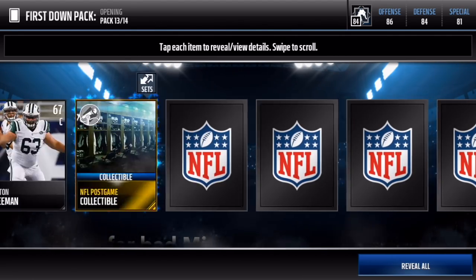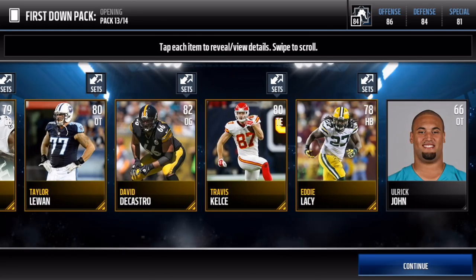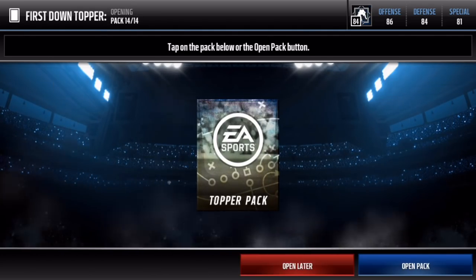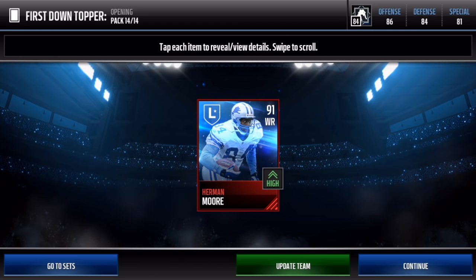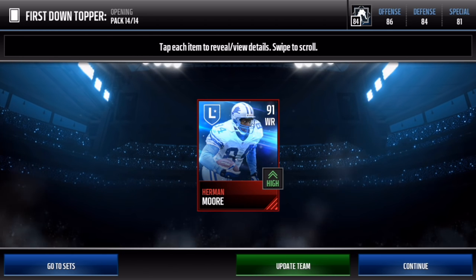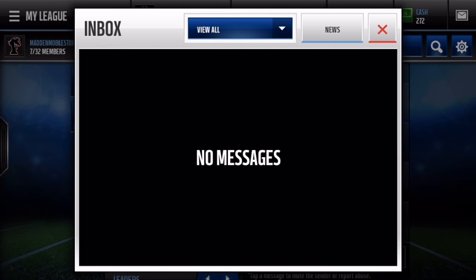Last pack of the opening until that Legend Topper. Let's see if we can pull an Elite Game Changer. We get Nick Nolan Carroll right there, and we are on to our Legend Topper. I'm really excited and hoping we can pull something. We got Herman Moore — I have seen so many people pull him, it's not even funny. It's a pretty sick card — goes for about 200k, so not bad at all.